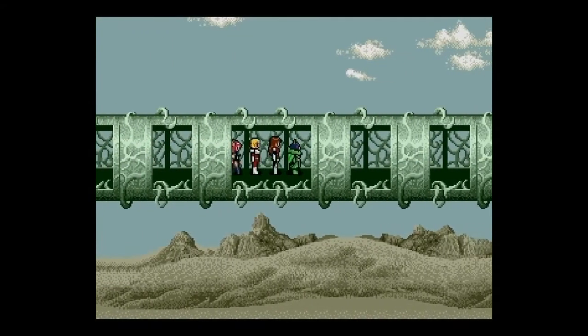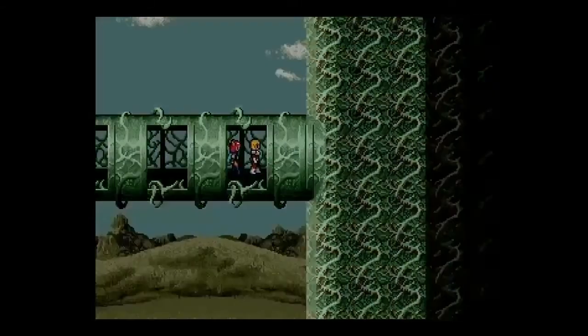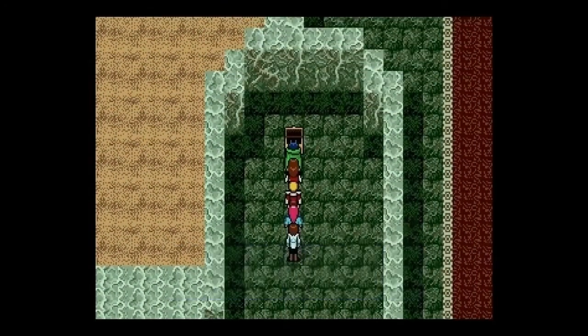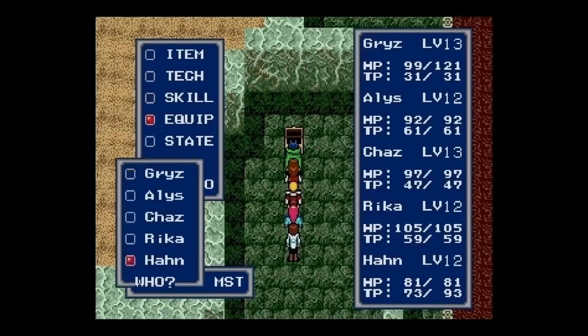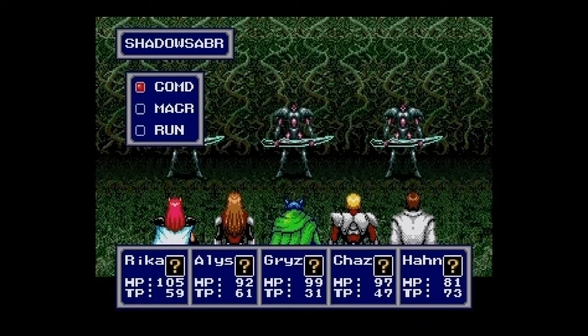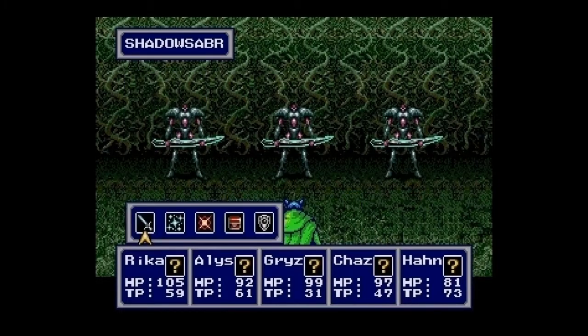Crossing this bridge will bring you to a good item you don't want to pass up. Laser sword! Now Chaz Ashley is officially a Jedi — or he has the Ring of the Schwartz. The laser sword gives a damage boost to Chaz's attacks, especially against robot-type enemies.